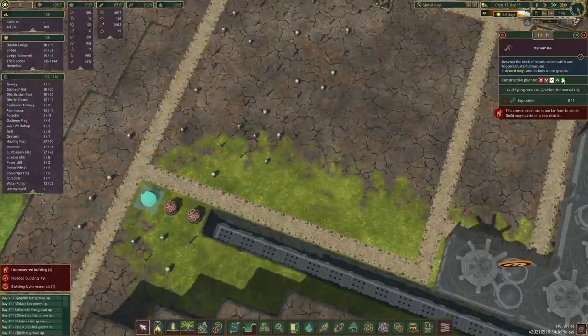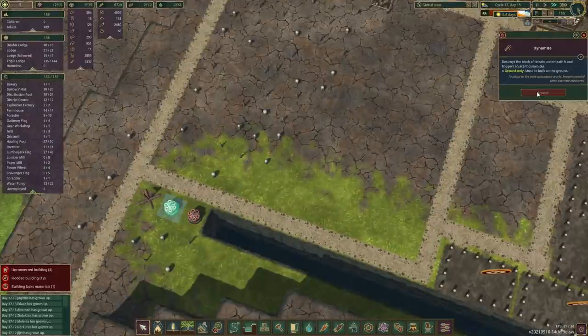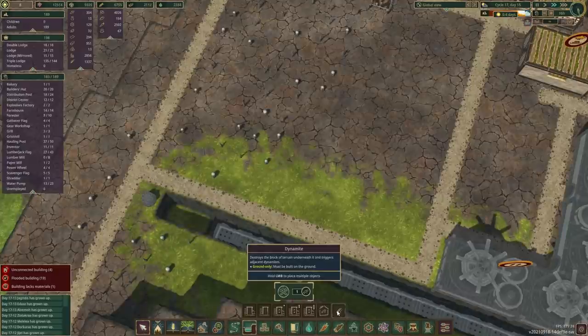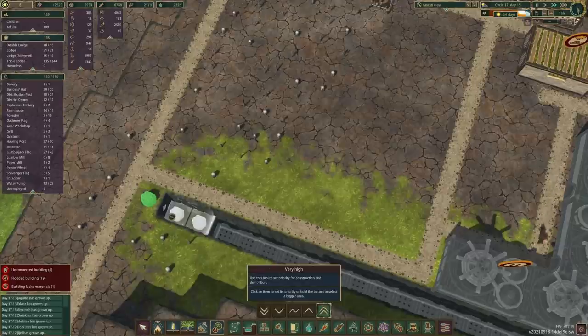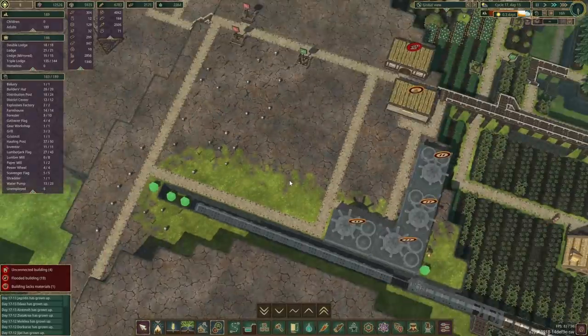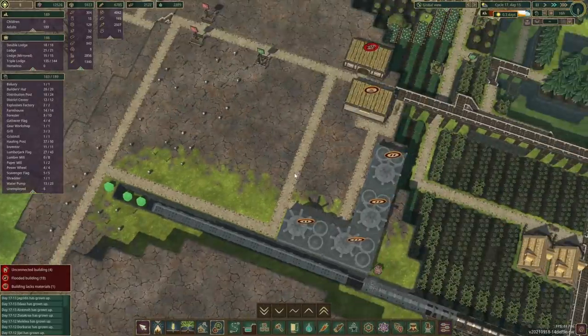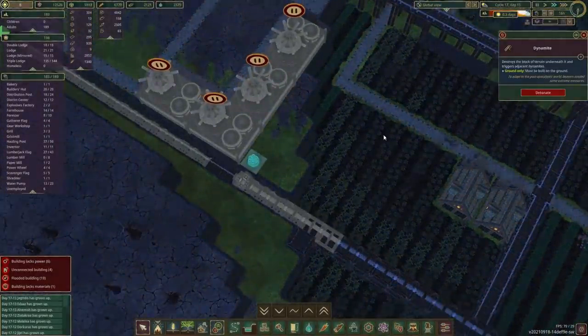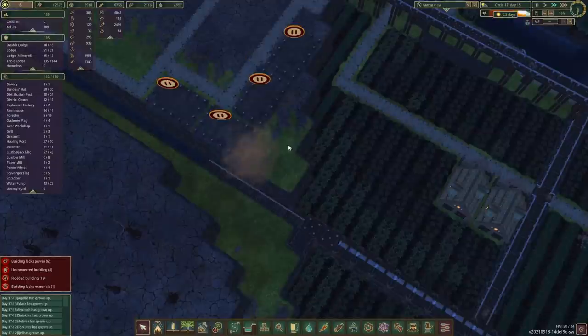It also seems that the beavers have managed to put in a couple more dynamites over here, which is a bit of a surprise. I thought they were not able to reach this far. Well, we'll give it a try — maybe they can do it here as well. I think now that I've changed the road network it might not be the case, but let's see how it goes.